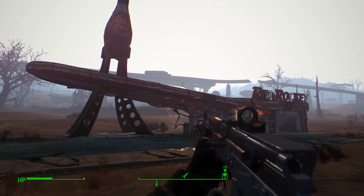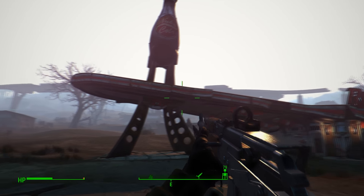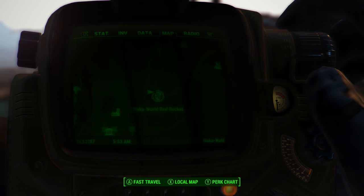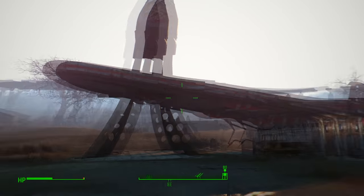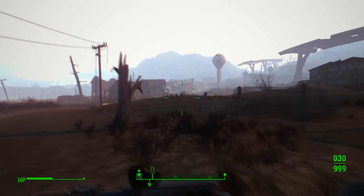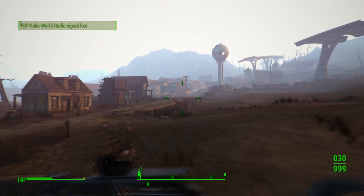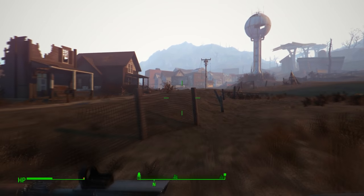We need to go outside of the Nuka World park to this red rocket right here. I'm going to show it on my map — it's called the Nuka World Red Rocket, just outside of Bradburton, the town located outside there. Once we get here, we're going to aim and walk towards that white structure in the background — I think it's a water tank.